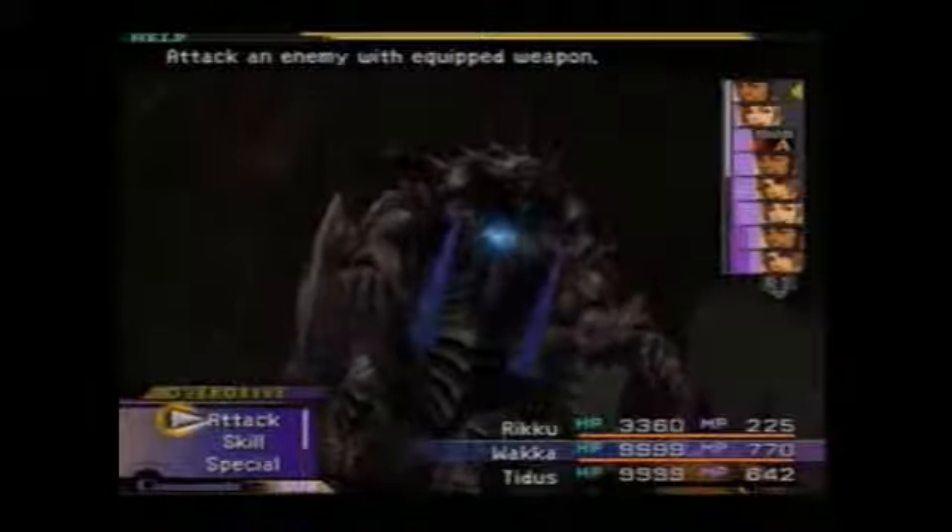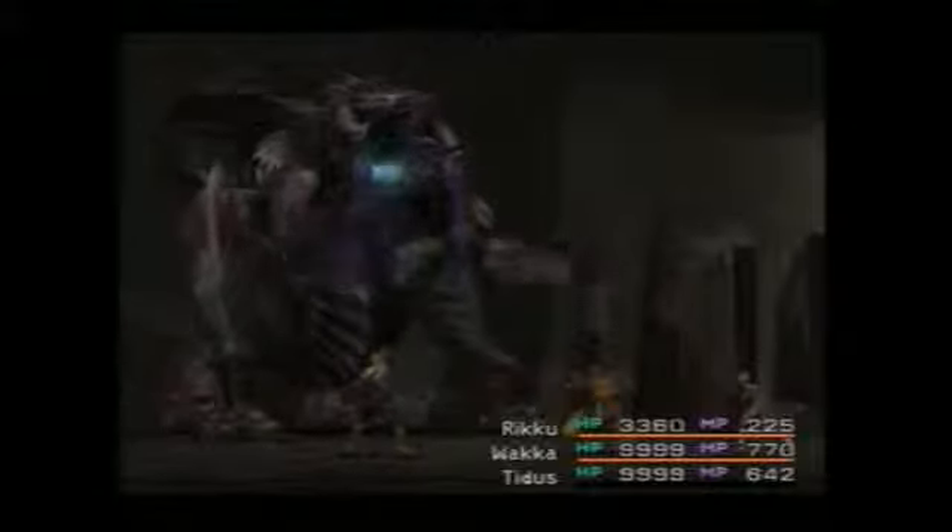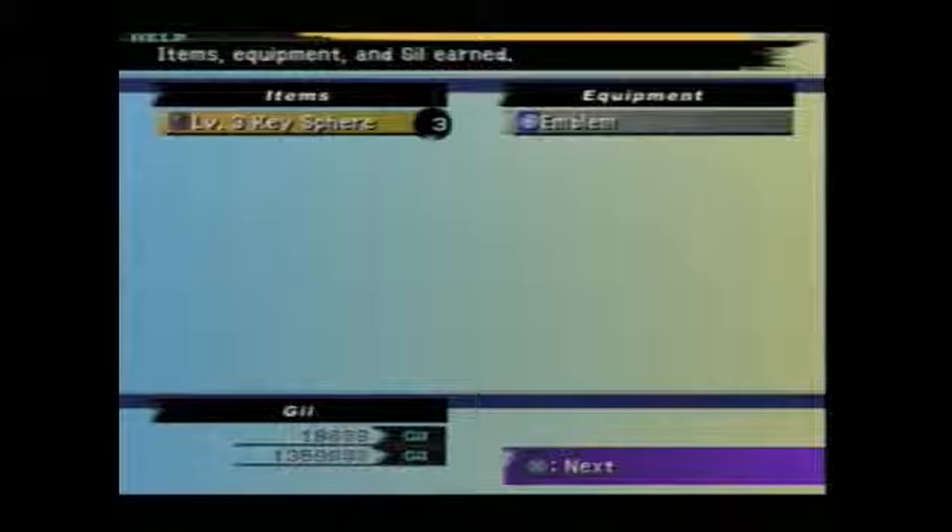Ultima Weapon - as I stated, actually not that hard of a boss. I mean look at that, it's already dead. Not hard, and not worth overkilling either, because all it will ever give you is Level 3 Key Spheres, and I've got plenty - enough to unlock the rest of the sphere grid. Yeah, also picked up an emblem.